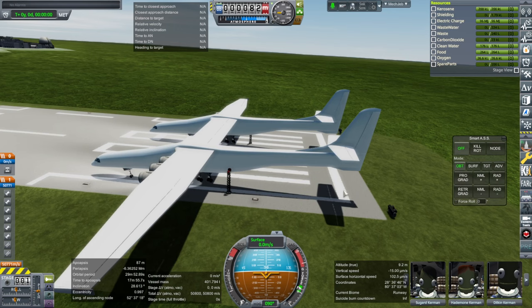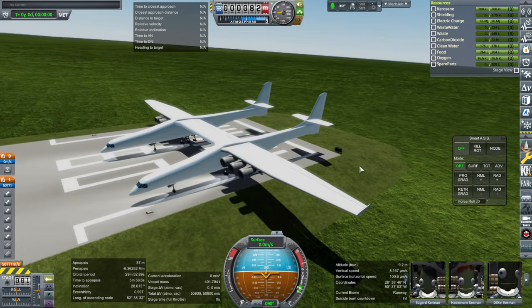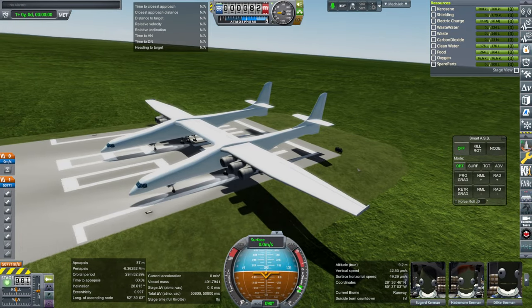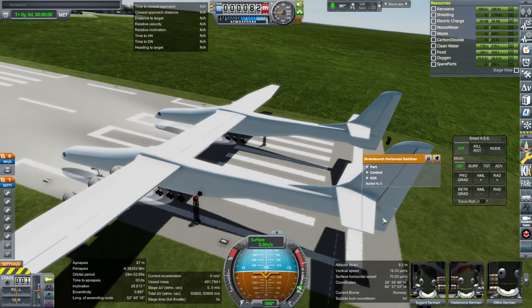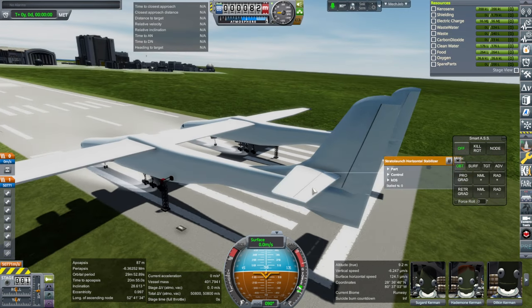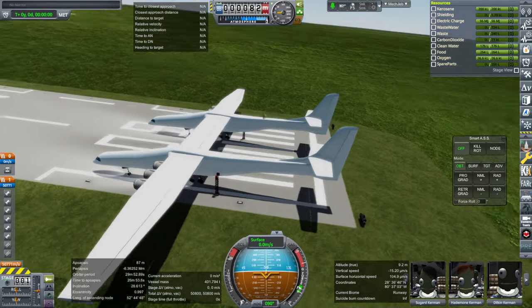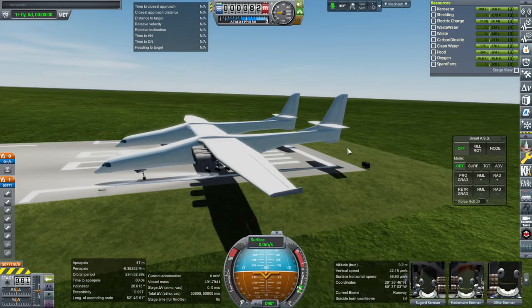Previously the control surfaces were visually rotating in the wrong direction even though they seemed to function. What fixed it was actually removing the control surface as a child of the main surface. In Unity the control surface apparently has to be separate — the main surface was the parent, then there's the control surface transform, then the actual control surface as a child of the transform. It's a complicated thing but it ended up fixing it.